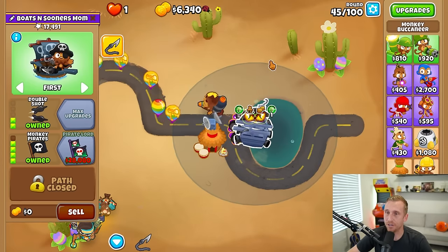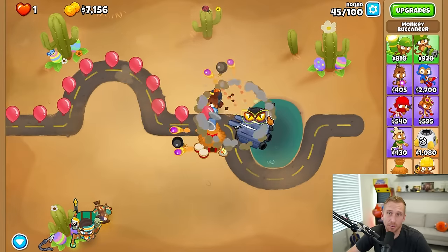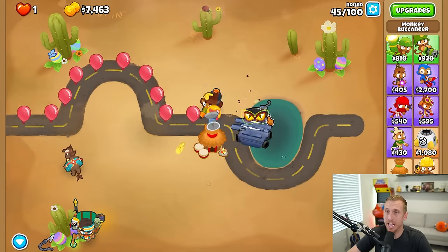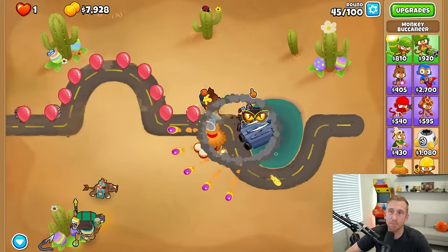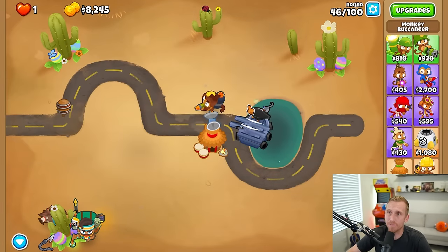Nothing has been done to the fifth tier, but if you don't remember, the fifth tier was already pretty busted - he was a great tower. Once they buffed him almost like a year ago, everyone started using him for chimps runs because he was just a powerhouse. And it pulls down three MOAB-class bloons in one go, or one ZOMG. Very, very useful.